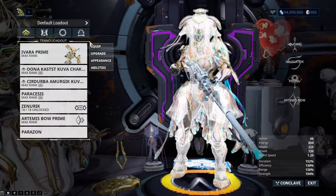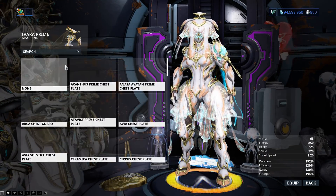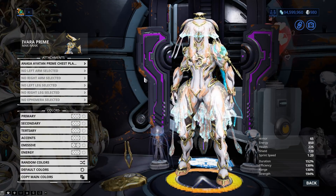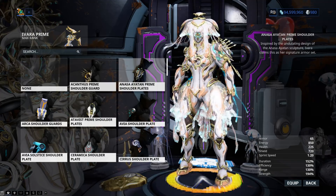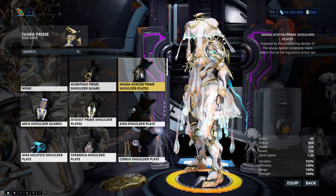If we jump back into the Arsenal, go to attachments. Now for the fun part — the Najah Ayatan attachments. Finally, the return of moving armour attachments.